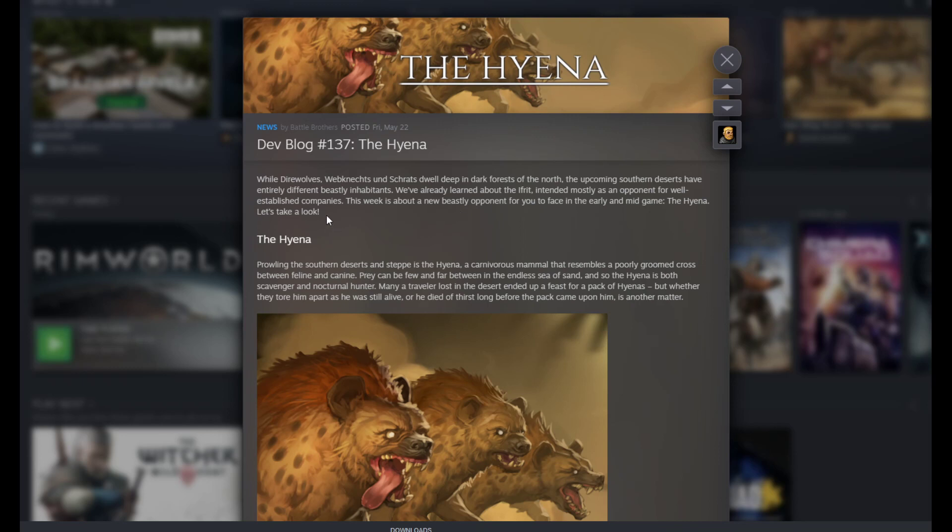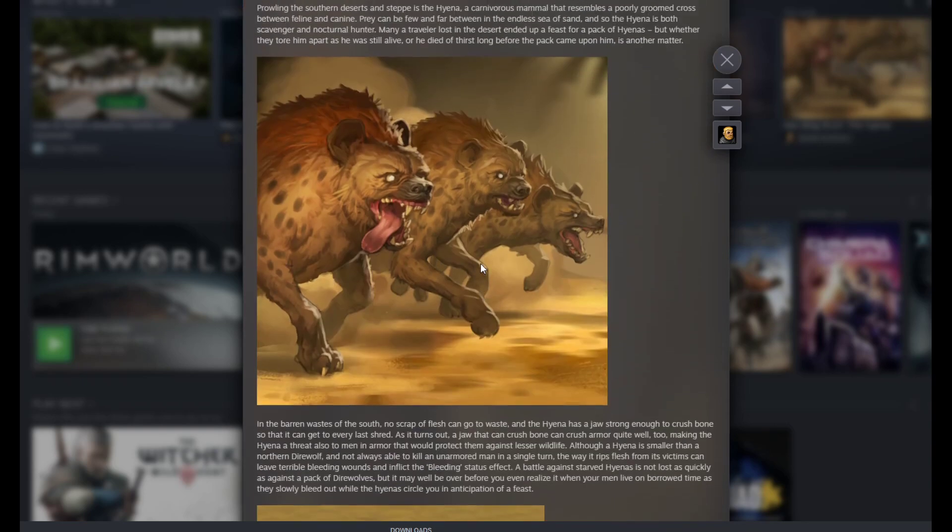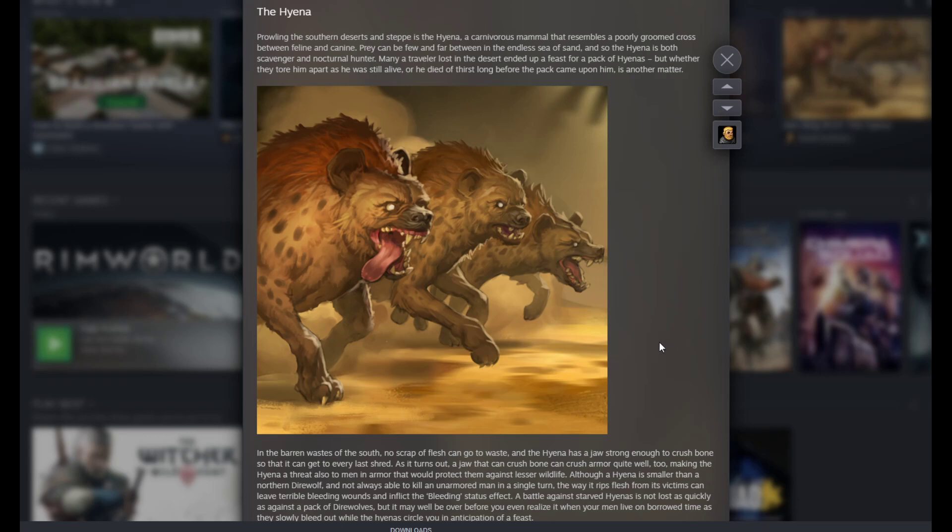While dire wolves, webnechts, and shrats dwell deep in the dark forests of the north, the upcoming southern deserts have entirely different beasts and beastly inhabitants. We've already learned about the ifrit, intended mostly as an opponent for well-established companies. This week is about a new beastly opponent for the early and mid game: the hyena. Let's take a look.